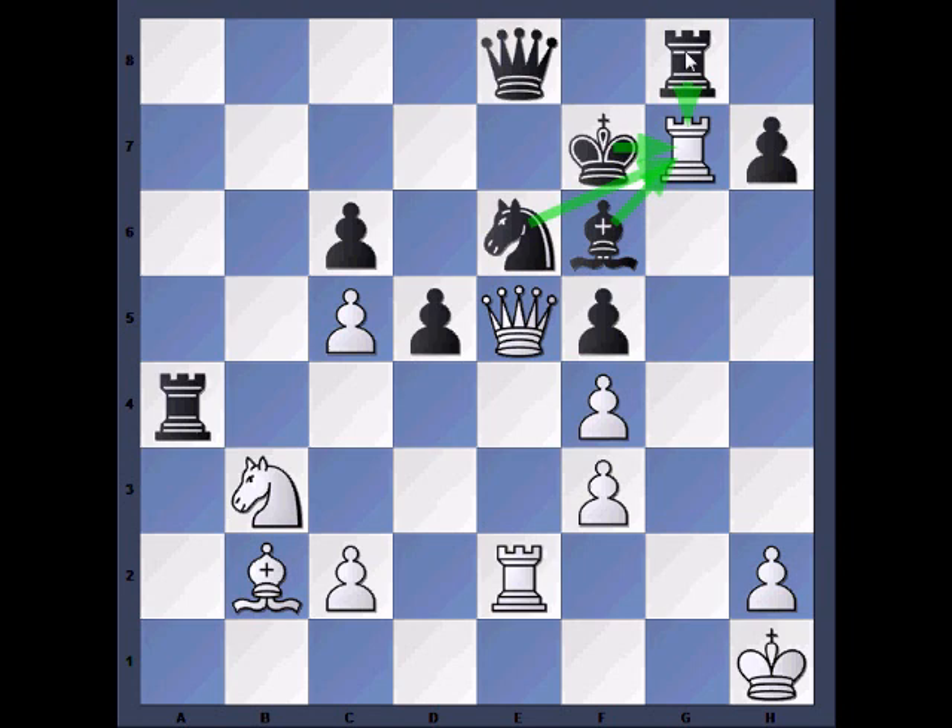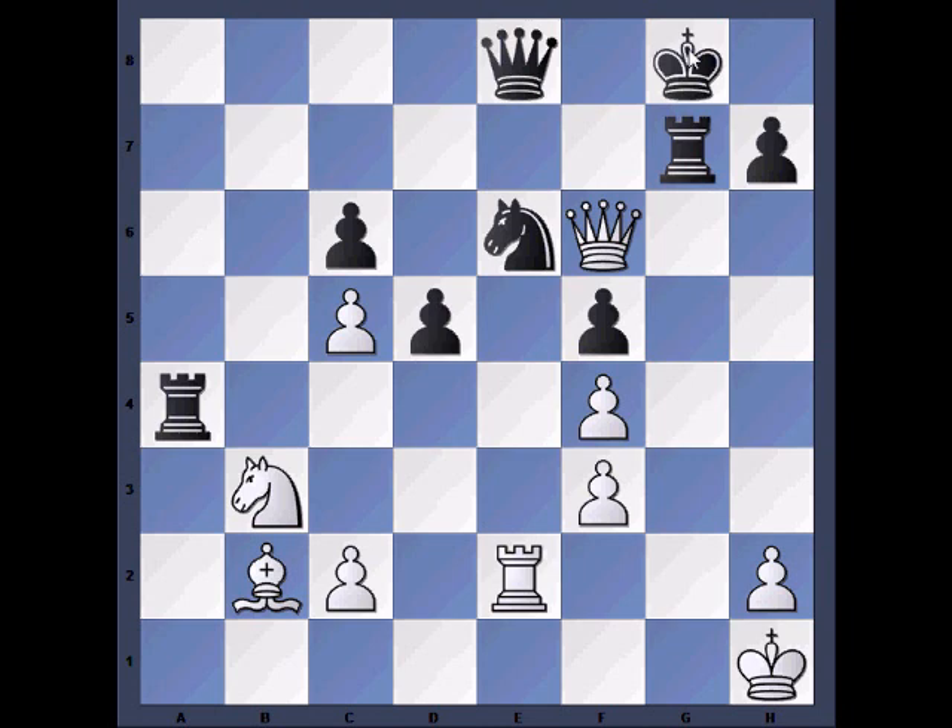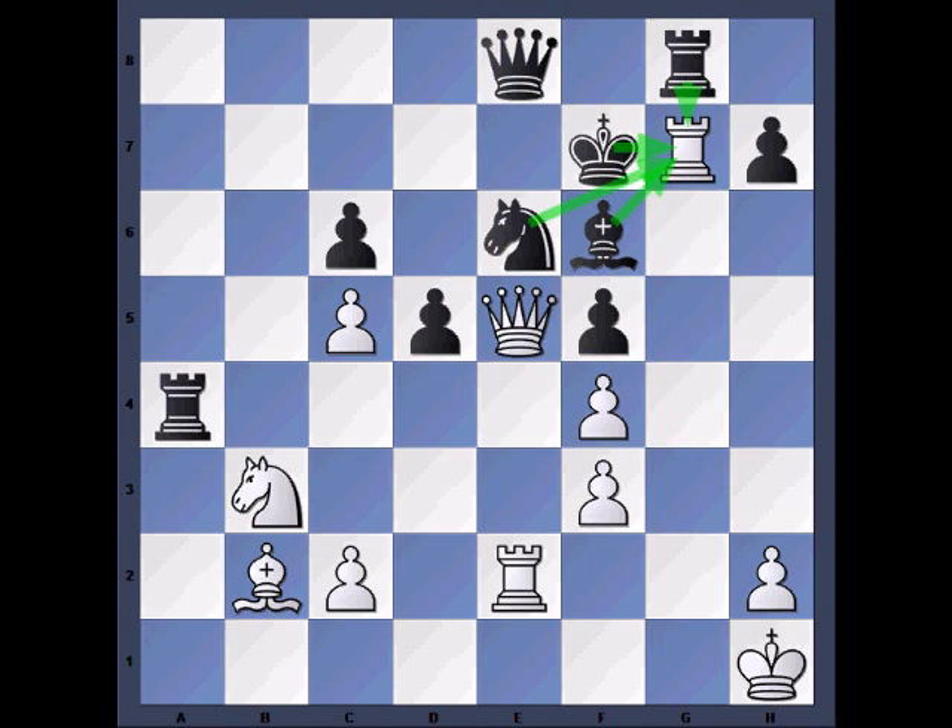Okay, so let's try Rook takes Rook. If Rook takes Rook, then again we take the Bishop. Check. Kg8 forced. And now after Rook takes E6, we have a double threat — we threaten checkmate on G7 and we threaten the Queen on E8. There is not an adequate solution to solve both. Let's say Queen to F7, then Rook E8 check, Queen takes E8, and mate.